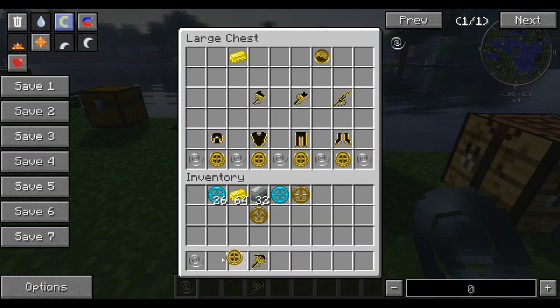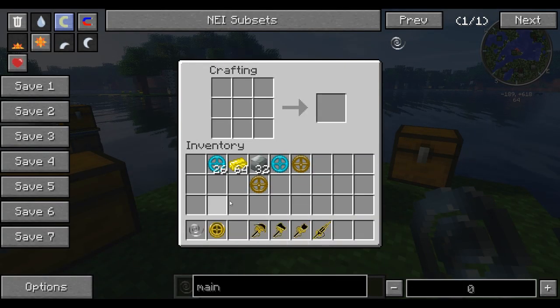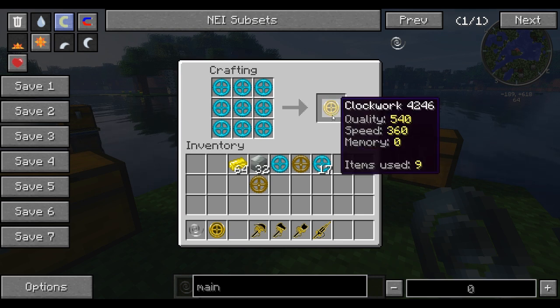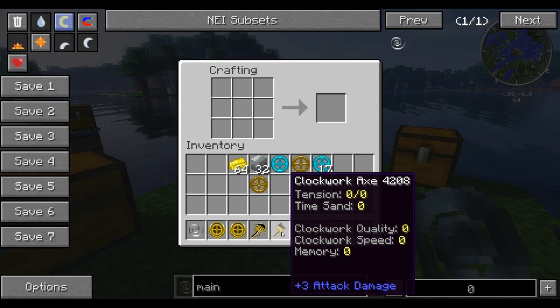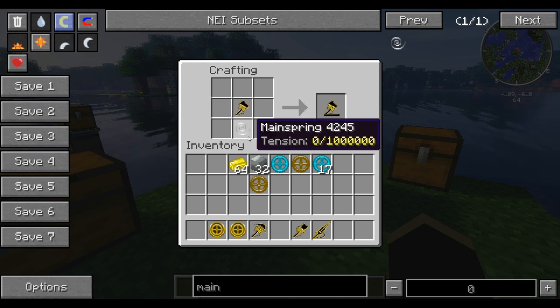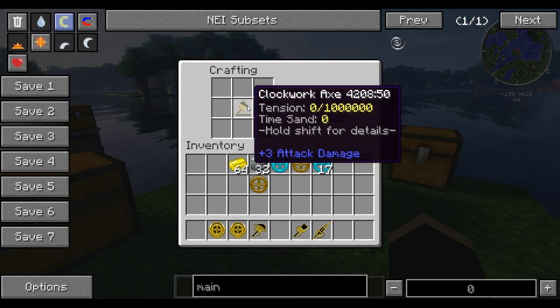Now let's look at what these tools can do when combined with different things. As mentioned before, these have quality and speed, and can be added together with other components. If we put all diamond together, it gives higher quality but less speed and no memory. Now looking at our axe — we have zero tension. To give it tension, we put it in the crafting grid with a mainspring with any amount of tension, and it will give the tool that tension. So now we have one million tension.